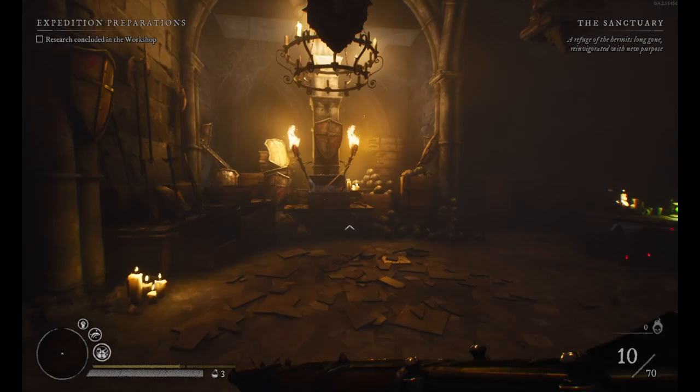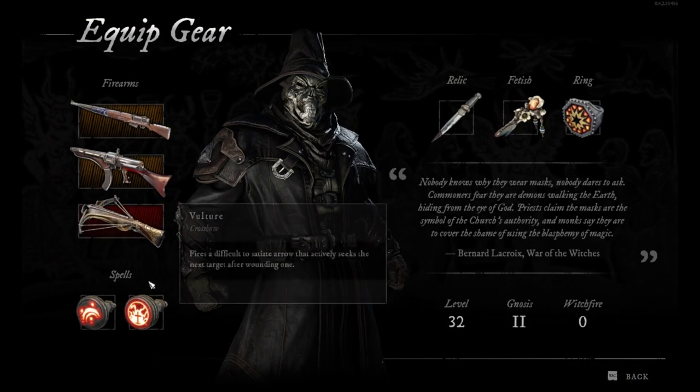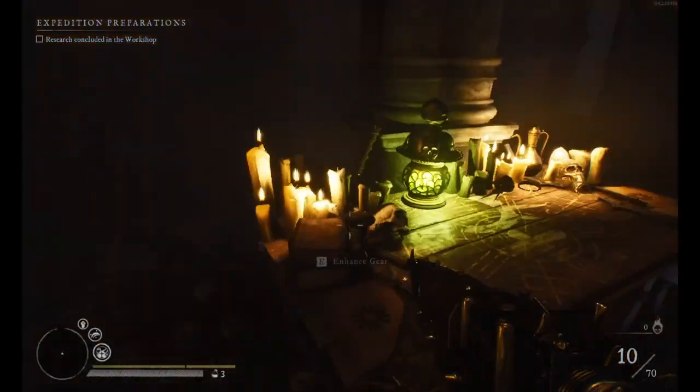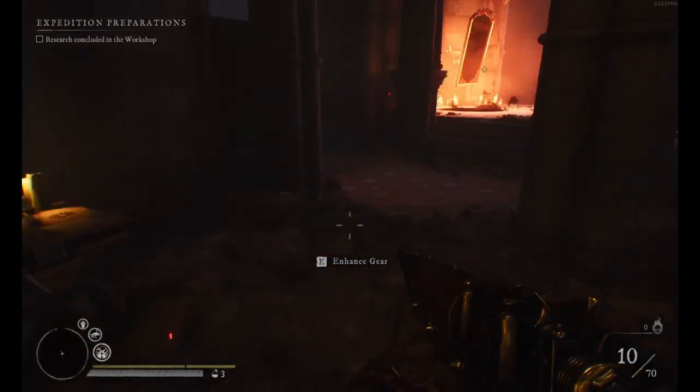When you come here to the left you can just change gear — so change your weapons, change your spells, change your relics, fetish, rings. Then right next to the gear equipment to the right is going to be gear enhancing.